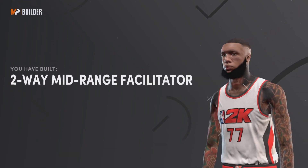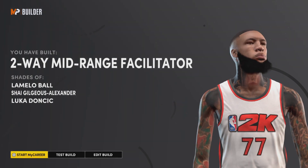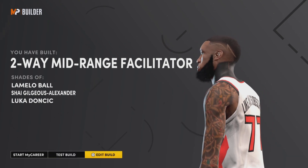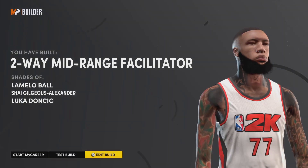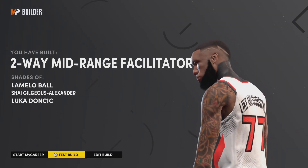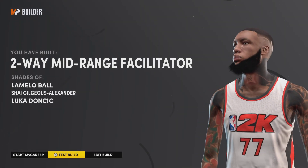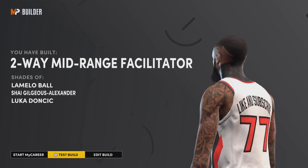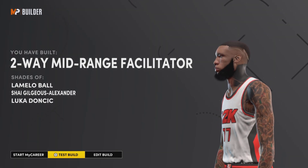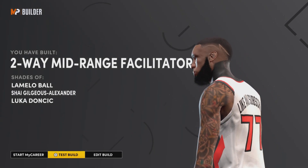You have built a two-way mid-range facilitator — the shades of Luka Doncic. This is the build to make for next gen NBA 2K22 and this will be the meta build. Luka is on the front cover, so this will be the meta build. In 2K22, you can shoot easy — if you make the right shot selection and time it right, you will make the shot even with a low three-point rating.